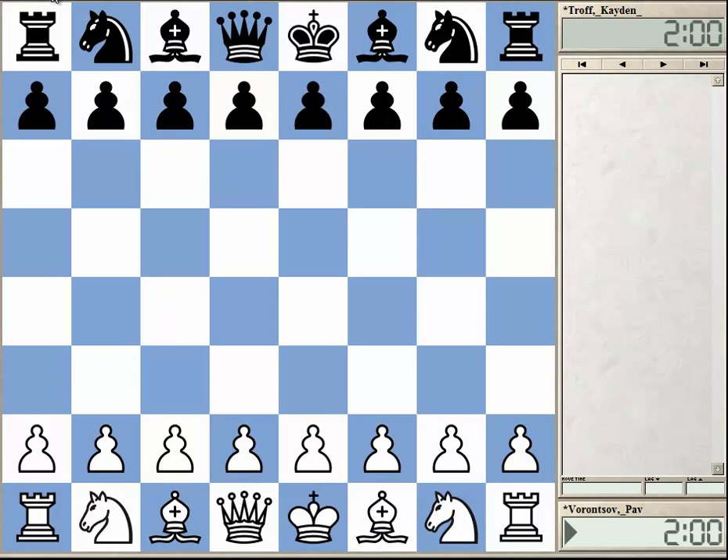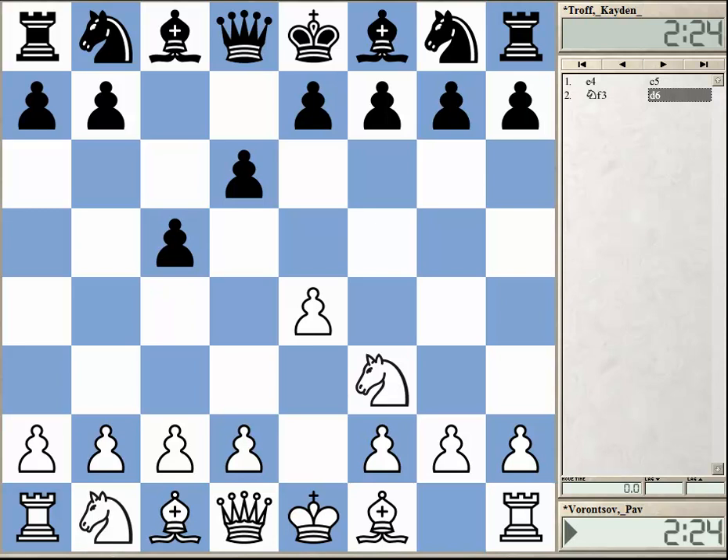This was played near the end of the tournament, and both players were near the top of the field, so it was an important game. We have a Sicilian defense, and Voronsov goes for this c3 line, which is a sideline that is not too bad.